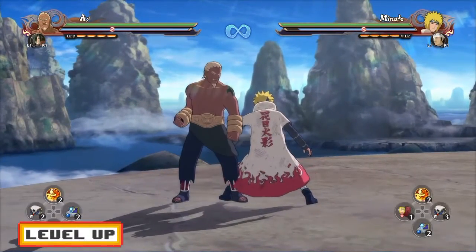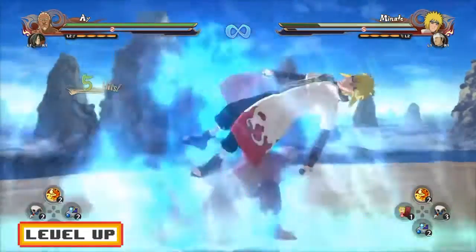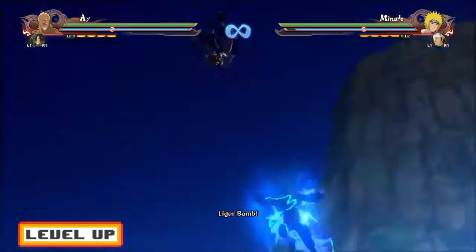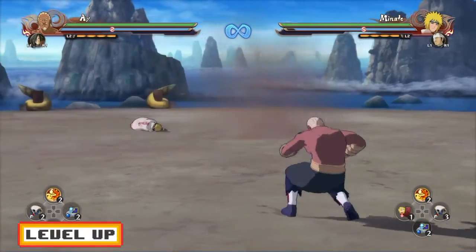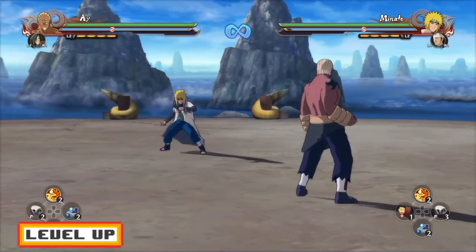Now let's talk about the ultimate jutsu cancel with the neutral combo. You guys probably guessed it — five hits in, you guys want to go for the ultimate, the tombstone. Easy, easy ultimate. Probably the safest, easiest ultimate jutsu cancel in Storm 4, or one of the safest.